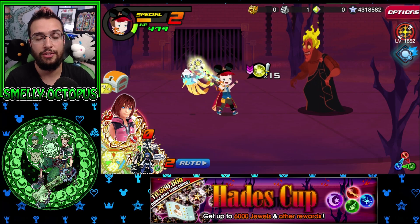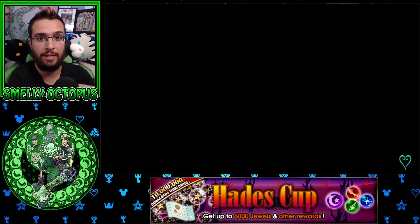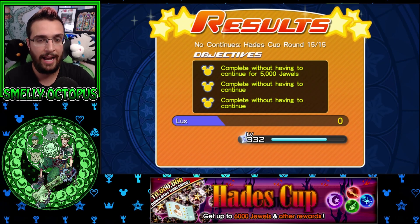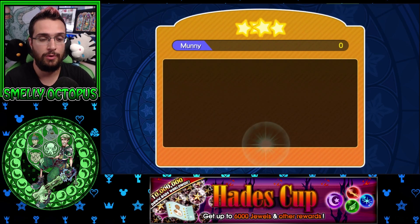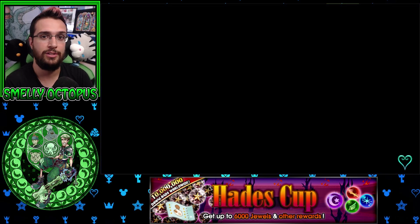And we win. You guys can use a friend Pirate Sora or Nominate to copy the debuffs you put on Hades. Anti-Aqua is the key here - she reflects that magic 100% right through. Hades in two turns, no problem.